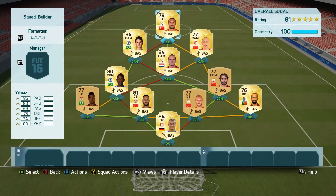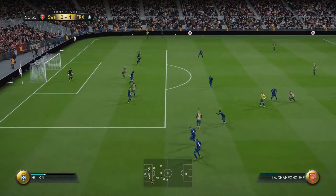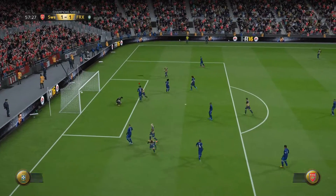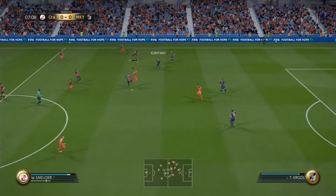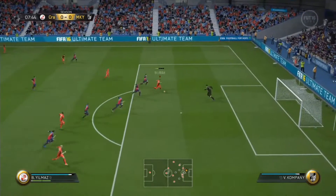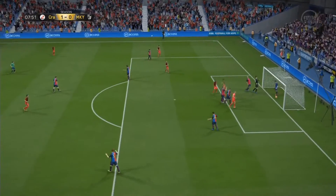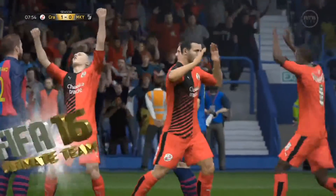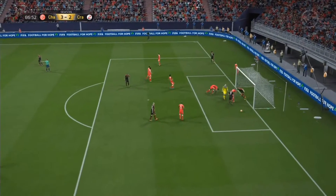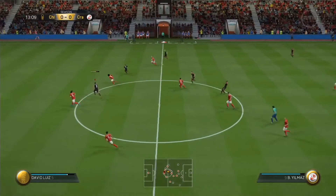Up front we have striker Yilmaz, who is probably one of the best strikers to go up top in this formation. He's fast, he's strong, he just does everything — he's got 86 pace and 80 physical, which is very good since he is your main man up front. At 6'2" he's able to take the ball in, turn defenders with ease, make runs due to his pace and strength, hold off defenders, and get into good goal-scoring opportunities.